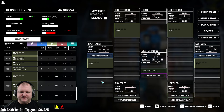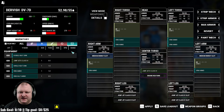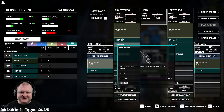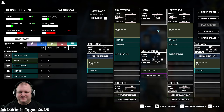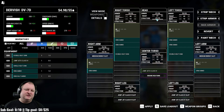You could run quad SRM 6 on this thing — if you use SRM 6 without Artemis. Say you add 6 tons of ammo and two double heatsinks, you'd have a very damaging mech. But be very careful: you're generating 3.64 heat per shot, that's 16 heat per volley, and you're only cooling 1.4 per second. You'll do an insane amount of damage in a couple of shots, but then spend a lot of seconds cooling down. I wouldn't run quad SRM 6 — it would just be too hot. Maybe do quad SRM 4s instead, and invest the saved tonnage into extra heatsinks so you can keep the fire going.